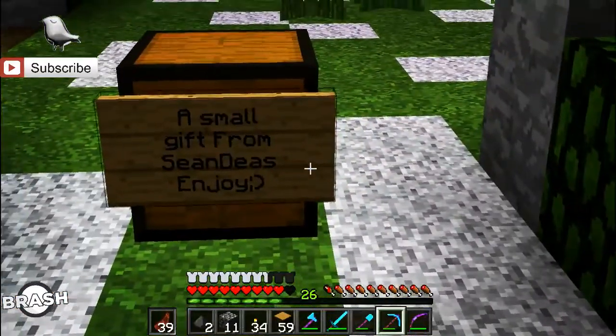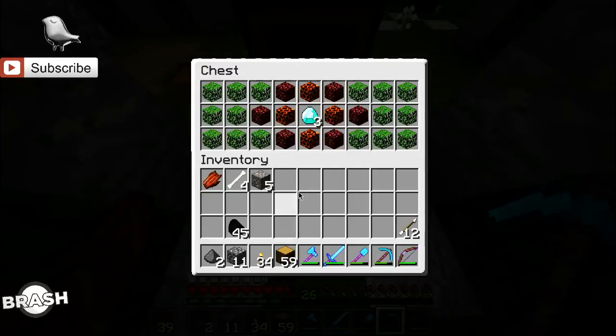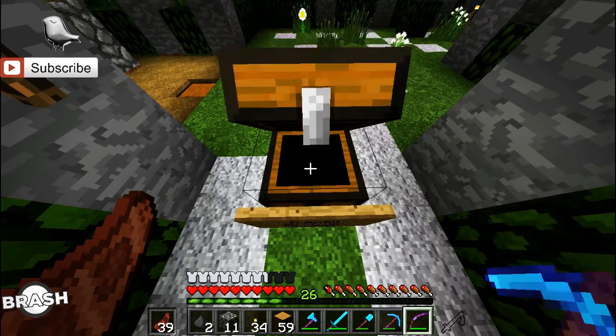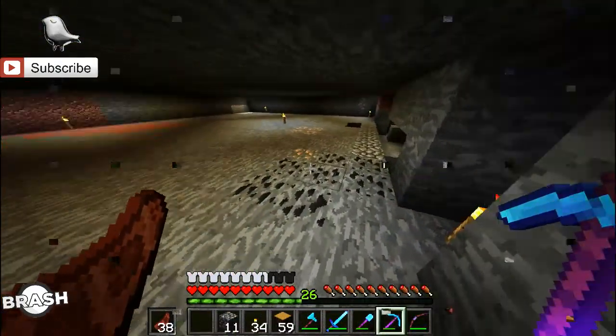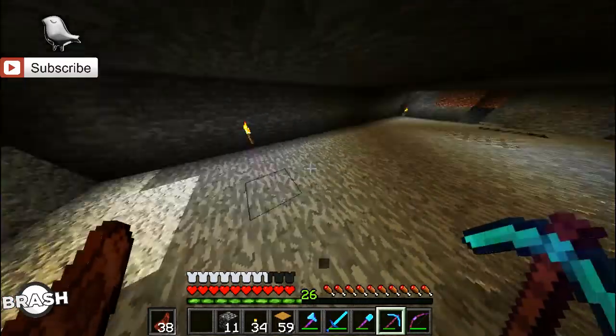I totally forgot about this — we have a gift from Sine. Thank you, Sine. That's what I'm talking about — he knows how to give gifts. Three diamonds, six netherrack, four magma cubes, 16 oak leaves, a chest, and a sign. Thank you Sine for that amazing gift. We will add that to our storage, which we're actually going to have to do to make this automatic wheat farm.